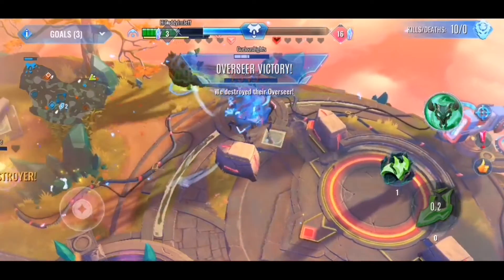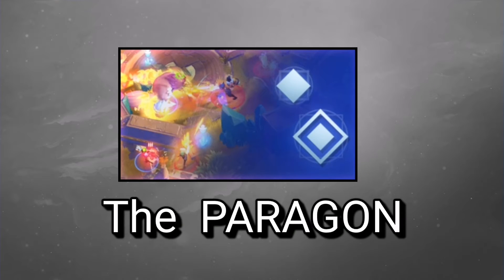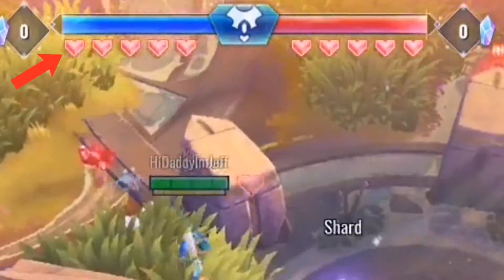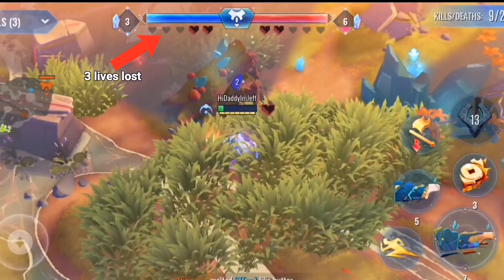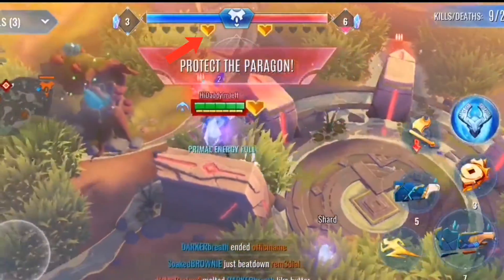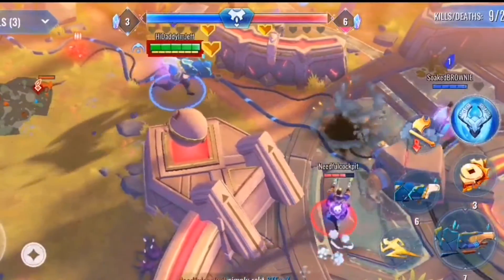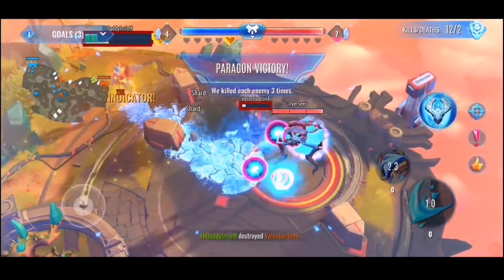The third one is the Paragon win. Each player has three lives, so each time you die you won't be out of the game. But once four players from one side have used all three lives, the fifth remaining player becomes the Paragon. In Paragon form, that player gets a health buff, a damage buff, their character size gets a little bigger, and you'll see a golden heart. Once you kill that Paragon — or the enemy kills yours — that team wins.